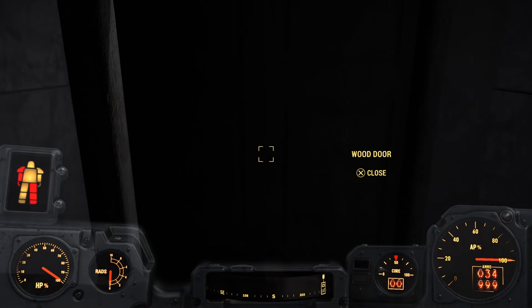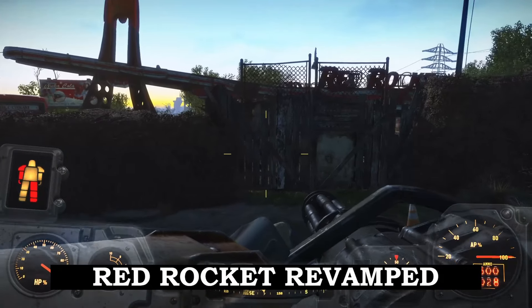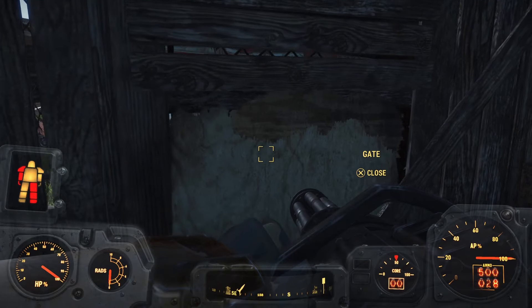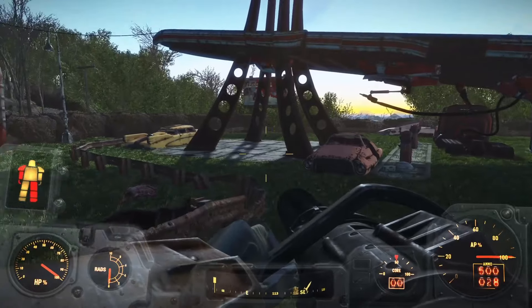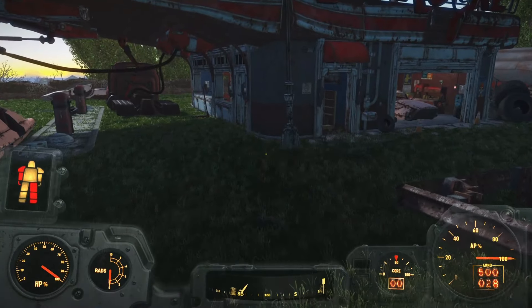The next mod is Red Rocket Revamp. This enhances the Red Rocket that's at the beginning of the game, cleans up the area, adds a hedge wall around the Red Rocket, and improves upon the aesthetics of this place in several different ways. This is one of my favorite locations to build in Fallout 4, so I make sure to get this mod for the majority of my playthroughs.